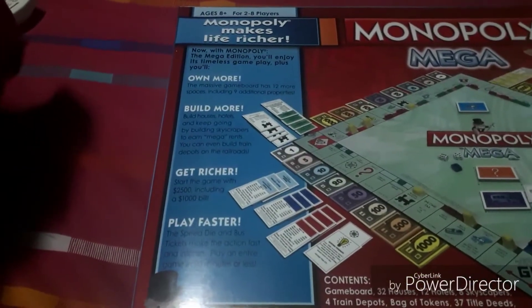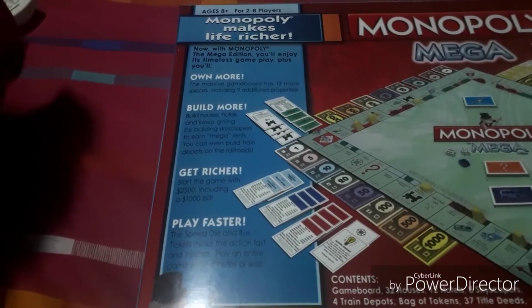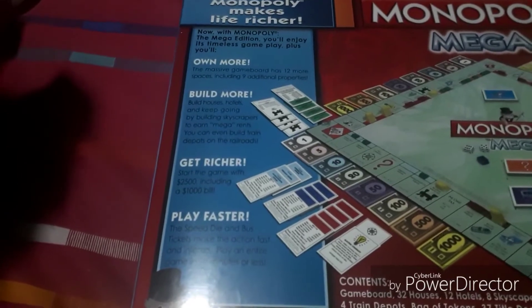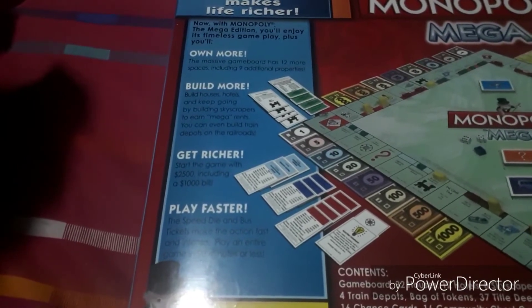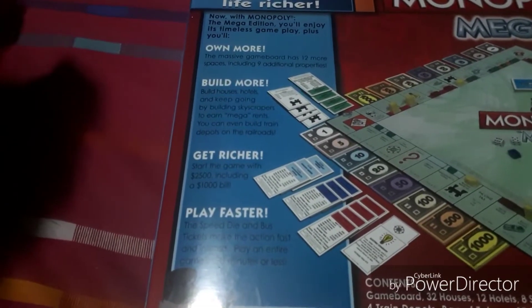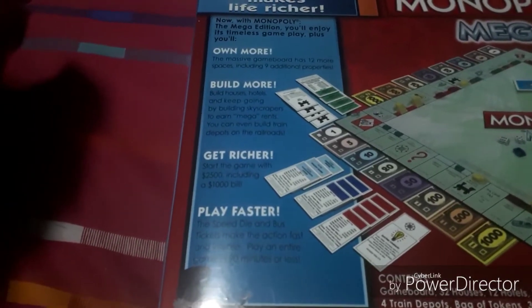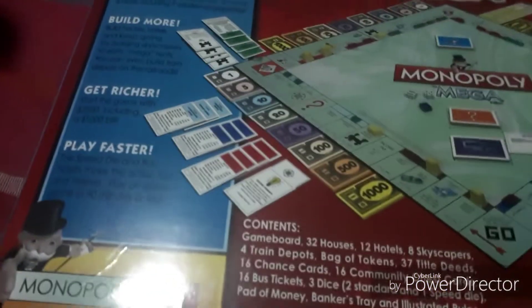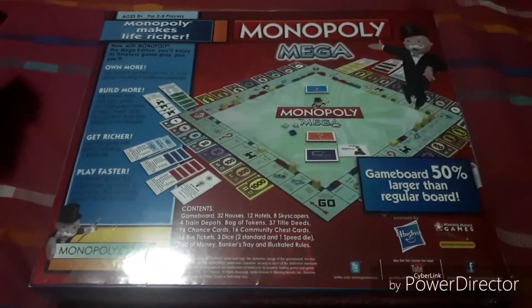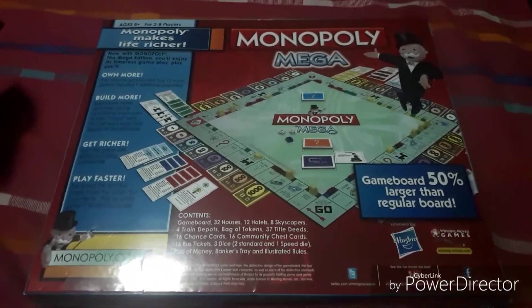Own more: the massive game board has 12 more spaces including 9 additional properties. Build more: build houses and hotels, and keep going by building skyscrapers to earn mega rents — you can even build train depots on the railroads. Get richer: start the game with $2,500 including a $1,000 bill. Play faster: speed die and bus tickets make the action fast and intense — play an entire game in 90 minutes or less. It's quite exciting — we're gonna be playing this game later tonight.